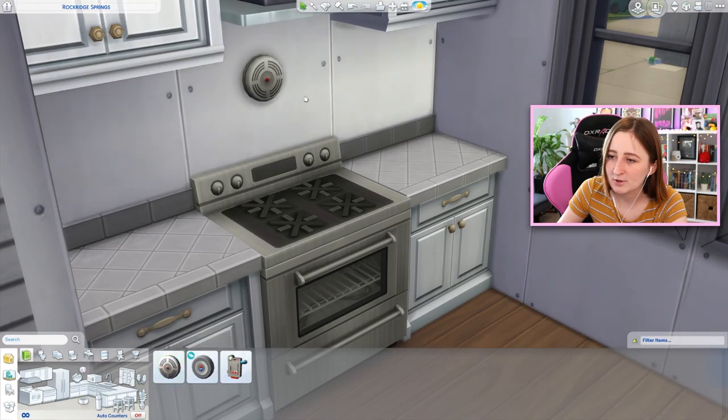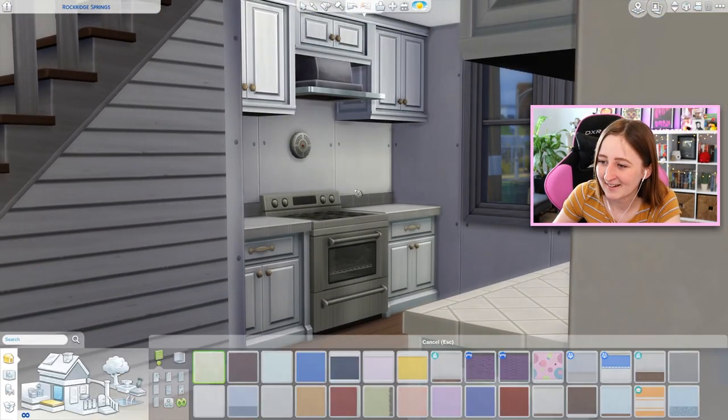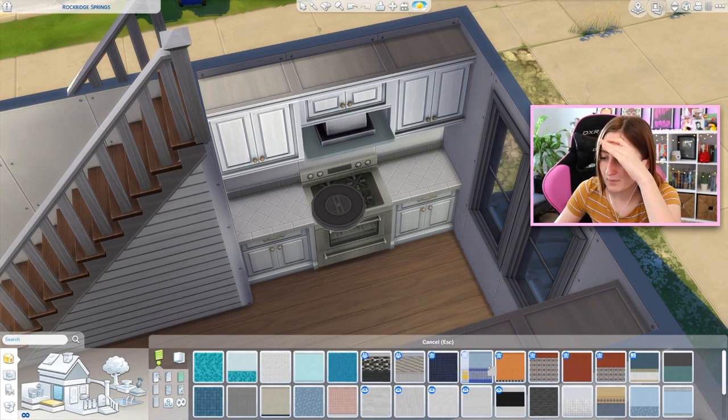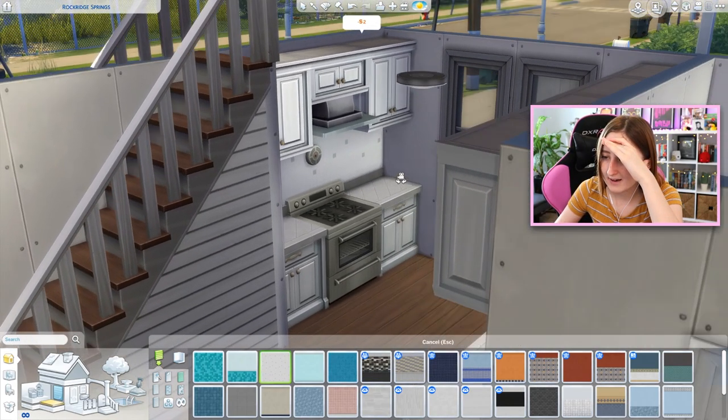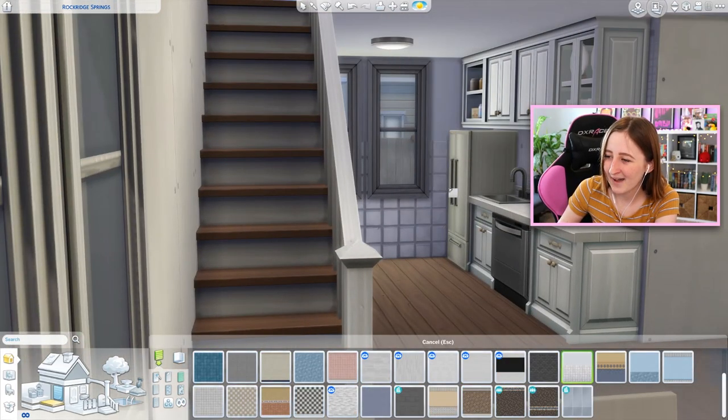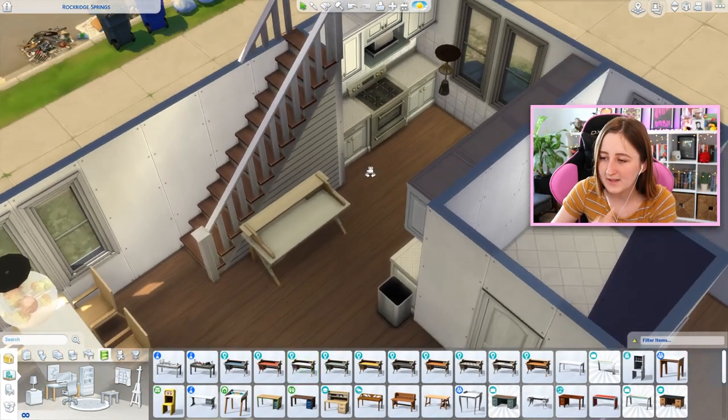In The Sims 3, I used to always put the fire alarm right above the stove. I guess I can go there. Now the fire department will come save you if you burn your house down. Oh God, what tile do we put in here? Do we just use like white tile? That's not that bad — even put it on that back wall. Ew. Maybe it is that bad.